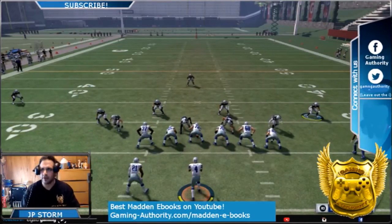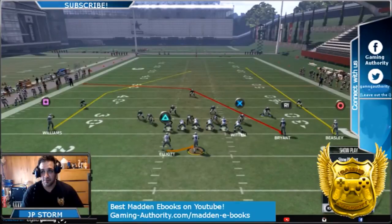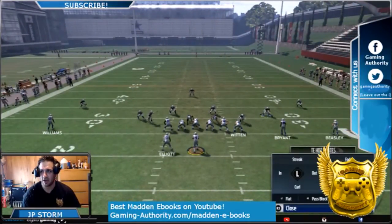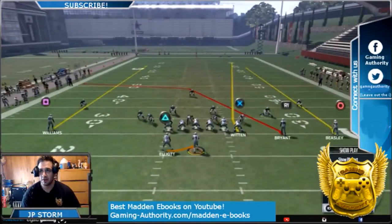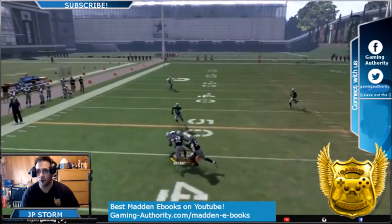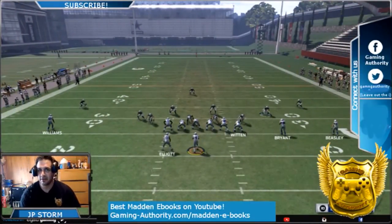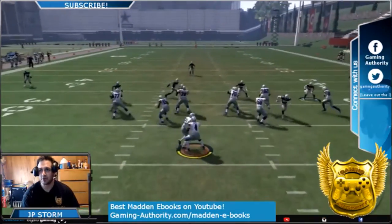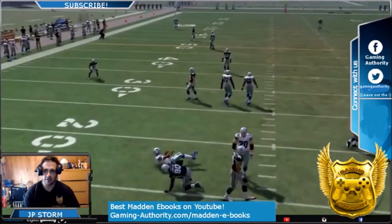I've been putting up easier tips lately — maybe I should have done this at the beginning of the year, but I'm doing it now. Against Cover 3, you want to put the tight end on a fade and streak square just like this. Every single time, if you have time, watch R1 — wide open. Put X on a fade, streak the left wide receiver, and R1 will get open every single time unless you get sacked.